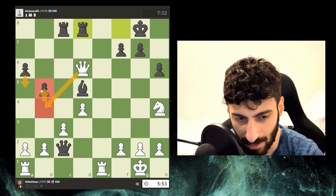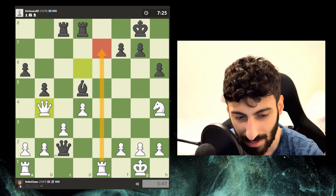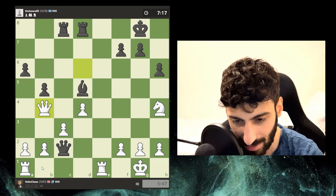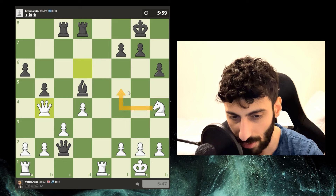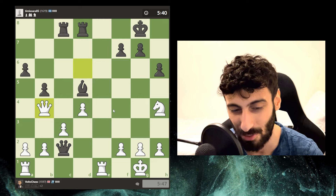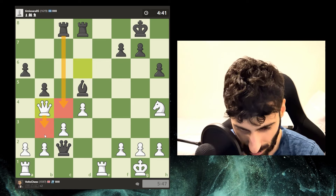The rook attacks my queen — I can take, but my whole structure might fall apart. I can just defend. Let's say I can just take this — I'll defend and if I have to I'll do a queen trade. The problem is because of this queen on the seventh rank, if I disconnect the rooks I can't defend this pawn with the rook, which would be very annoying. I'll do this first — that makes more sense. I need some sort of defense here now. I want to move this knight but I have to be careful of the checkmate threat on g2.